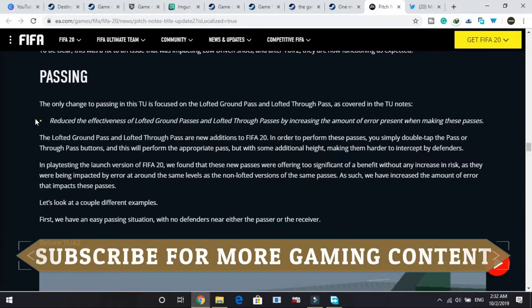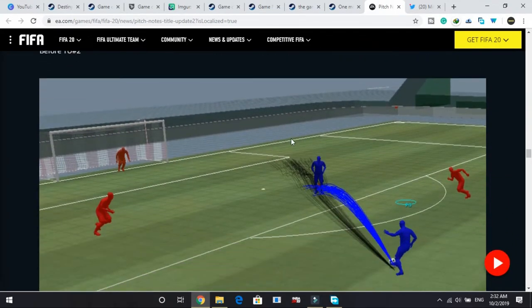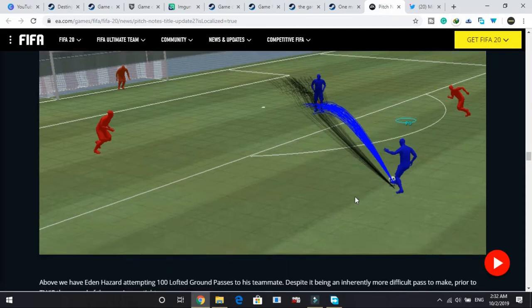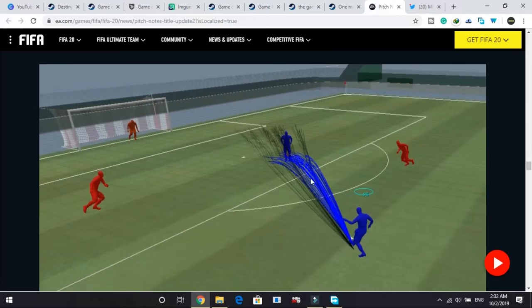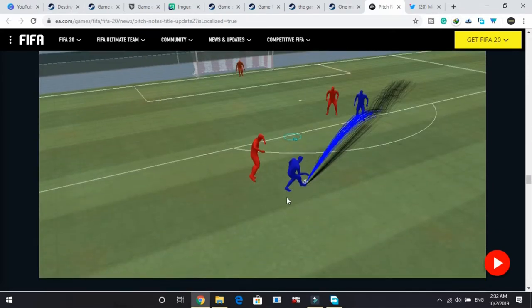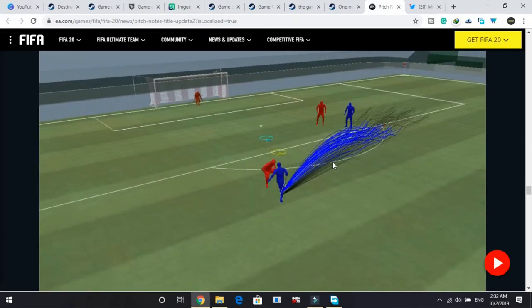Now for passing. They have reduced the effectiveness of lofted ground passes and lofted through passes by increasing the amount of error when making these passes. As shown in the image, before the update all the blue lines were going very precisely toward the receiver. After the update they are spreading a lot more, with a much higher chance of error. The same applies to lofted through balls — before the update they were very accurate, and now they are spreading a lot.